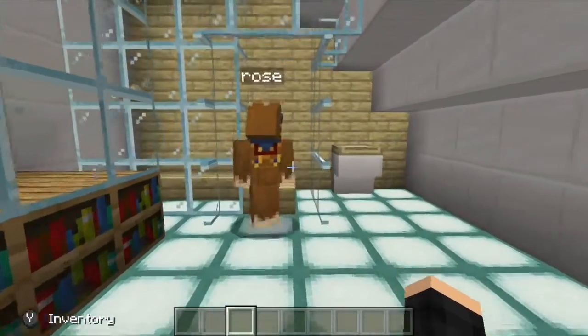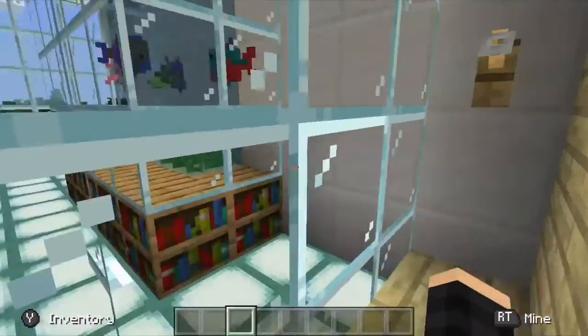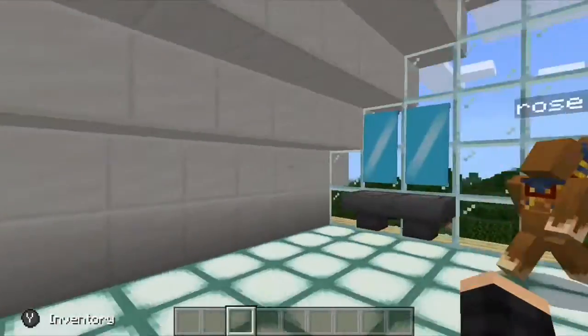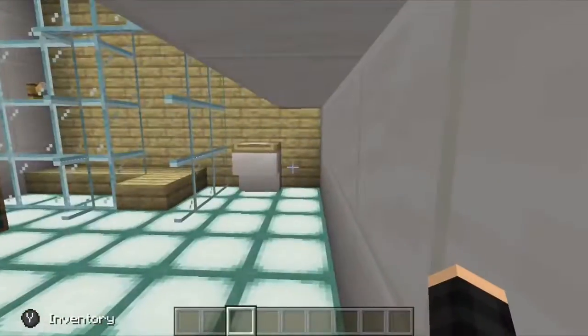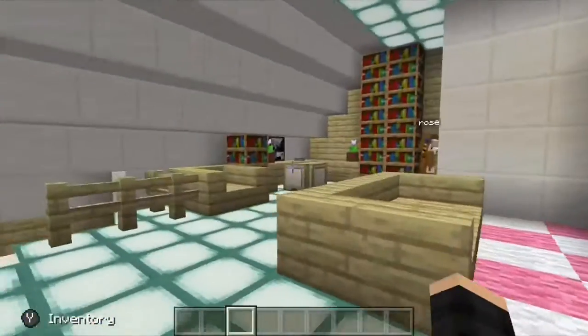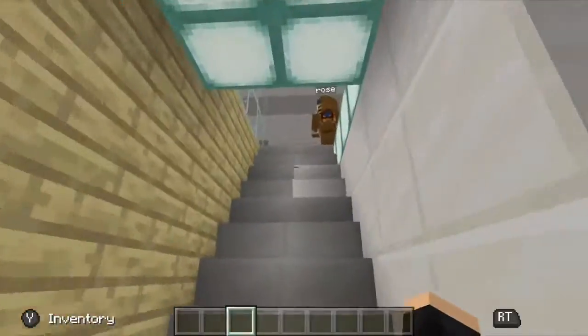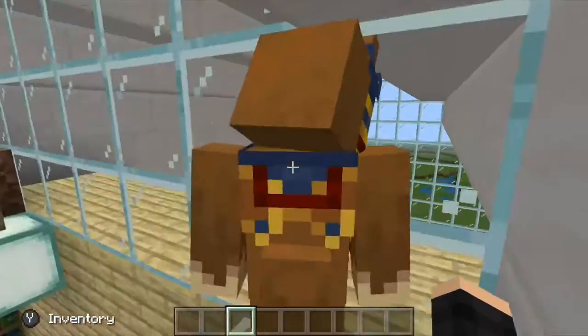She also has a walk-in shower and a toilet. I like walk-in showers more than just the glass and water approach because walk-in showers provide more detail. Going upstairs into her loft area, you can actually see out here where there will be another duplex.